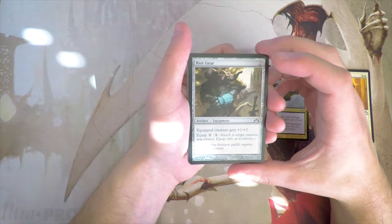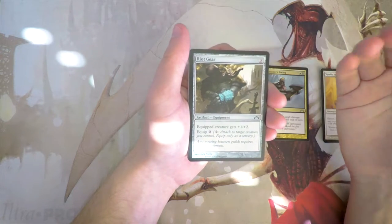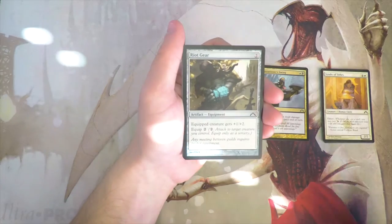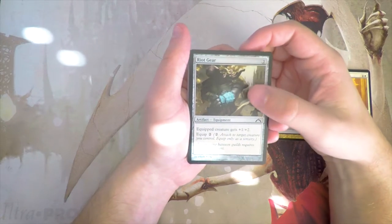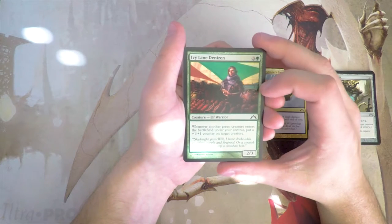Riot Gear — an artifact equipment for two. The equipped creature gets +1/+2 and the equipment cost is two. This is just fine; it's equipment, not that exciting. You would definitely play it if you needed playables, but other than that it's really not all that exciting.